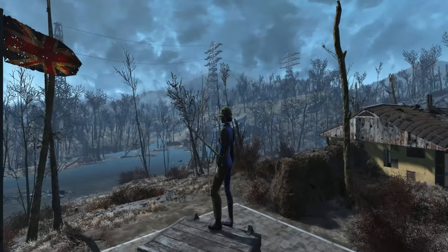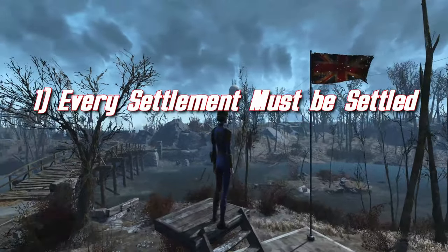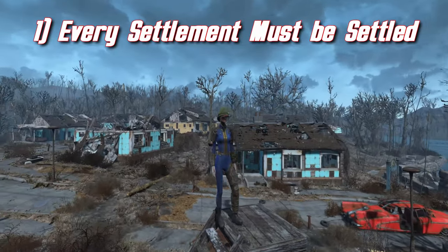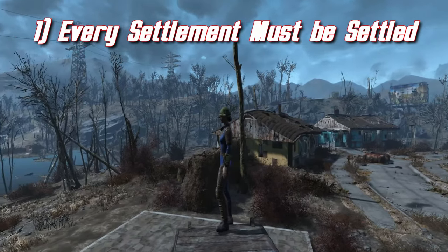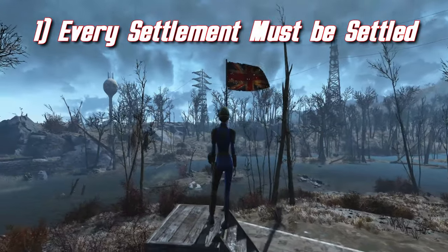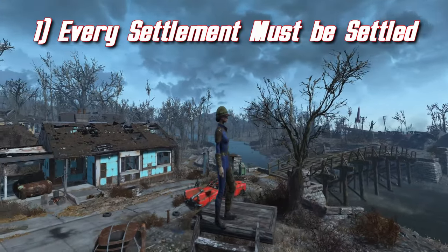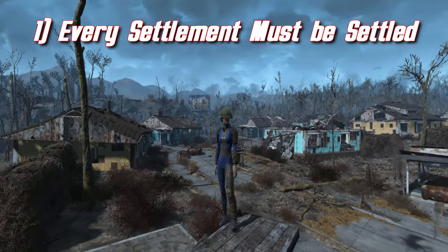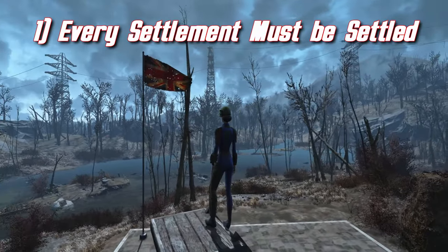So let's talk about the rules. First and foremost, every single settlement has to be established — we have to discover and establish every single settlement in the game and the DLCs. Every single settlement available to us will be used. Now, the Mechanist's Lair and Home Plate in Diamond City are a little bit different — I might establish and set them up, but obviously you can't really have settlers there, so it's not really a settlement per se.